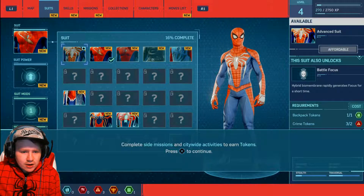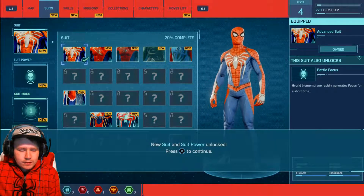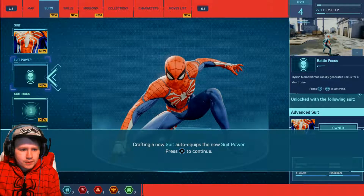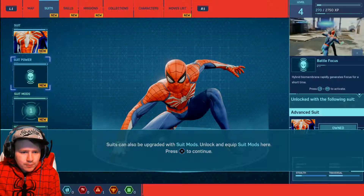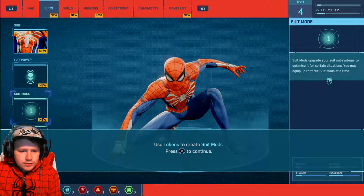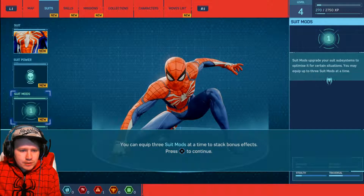Complete side missions and city-wide activities to earn tokens. Press X to craft the advanced suit. Hybrid biomembrane rapidly generates focus for a short time. Crafting a new suit auto-equips the new suit power. Suits can also be upgraded with suit mods - unlock and equip suit mods here. Complete side missions and activities for suit powers and suit mods. Suit mods increase your utility, boost your offense and defense. You can equip three suit mods at a time to stack bonus effects.